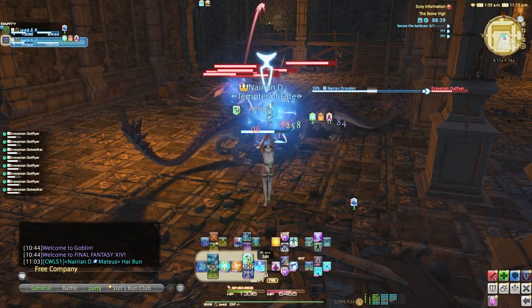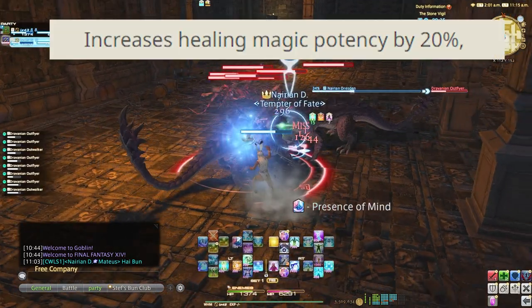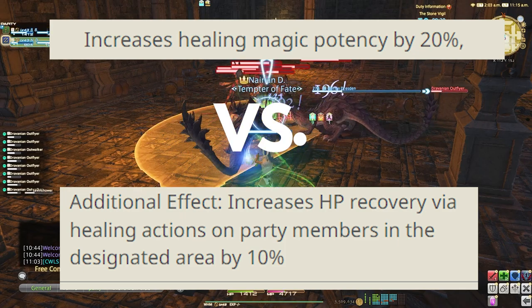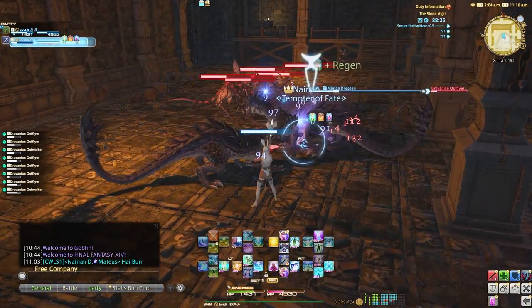So today we're going to break down the only two healing buffs that are important to understand: the increase in healing potency and HP recovery by healing actions. Odds are you've seen these, but probably don't understand what they mean or what skills, abilities, or spells they apply to.